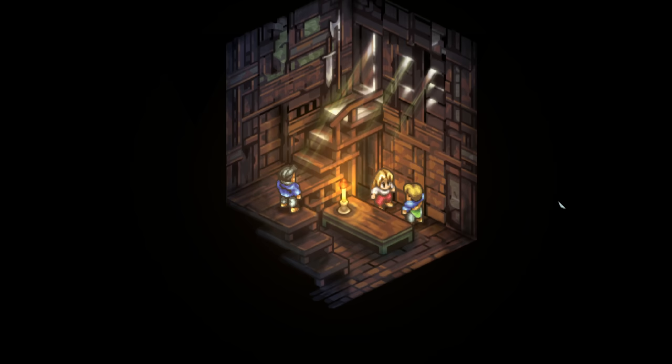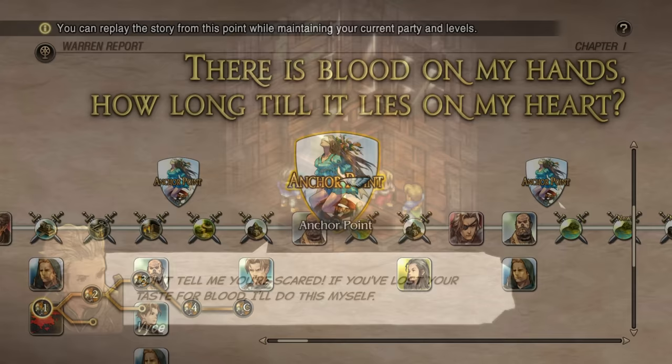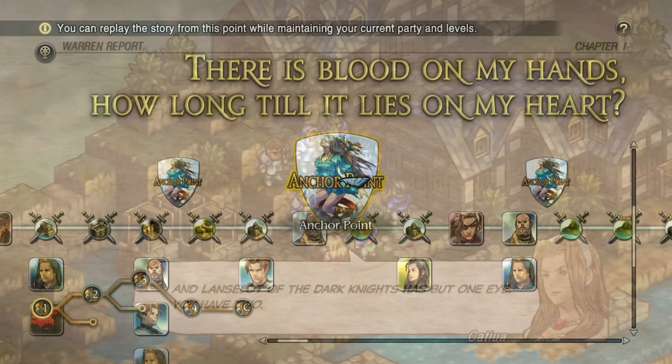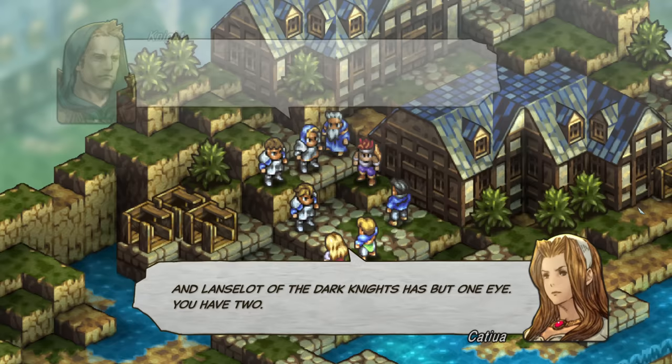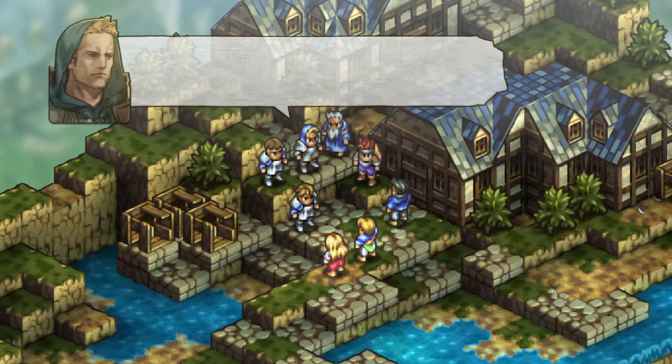What is especially interesting about Tactics Ogre Reborn is that there are many paths through the game. There are three main paths — chapter one is largely the same no matter what you do, chapters two and three can vary wildly, and chapter four is more about the resolution of your choices up to that point. After that, there are two main endings you can get, with tons of variations based on your specific choices: did characters live, did characters die — you might see extra scenes based on that.